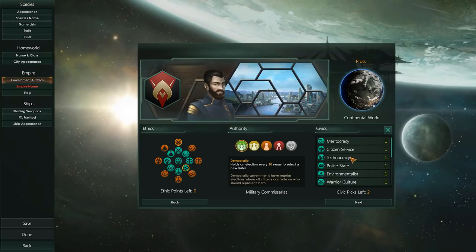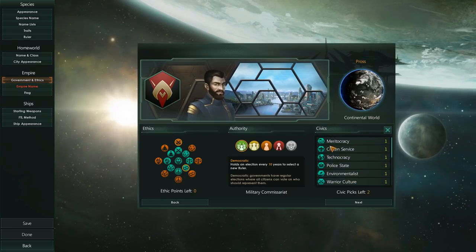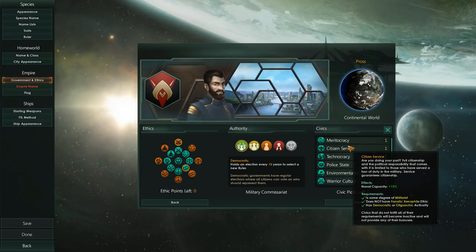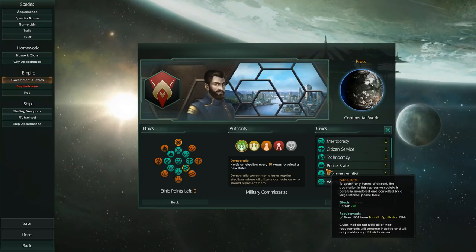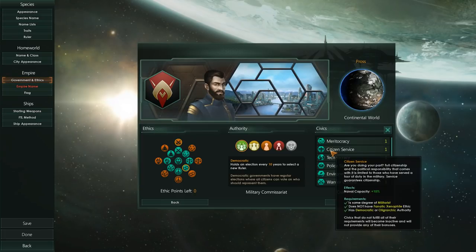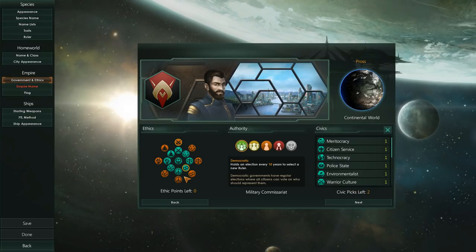On the side you may have noticed that we have this little setup here — a scroll system which is labeled Civics. Civics are individual modifiers for your species that you can swap in and out throughout the game. You can do the same thing with ethics but it's a little bit easier for civics. Basically, these are flavor modifiers for your empire — they give you a small bonus on top of what you already have to better steer your empire for roleplaying purposes.